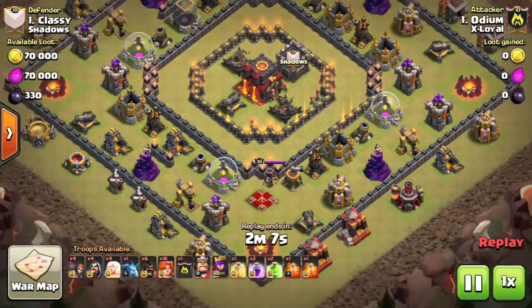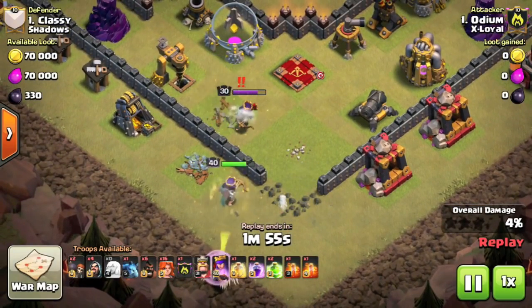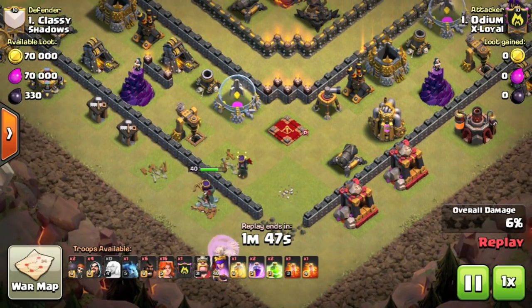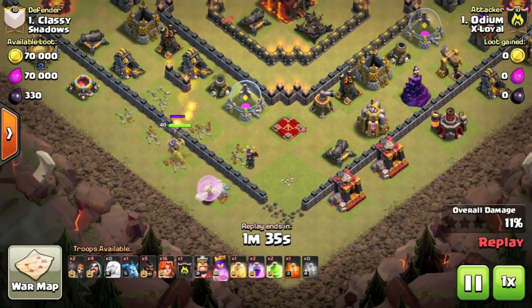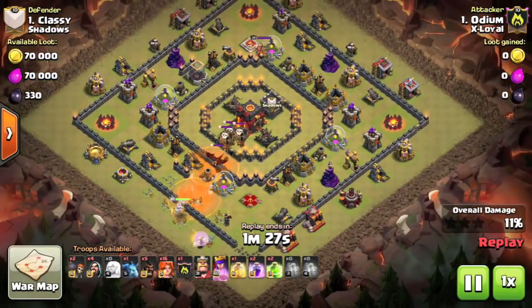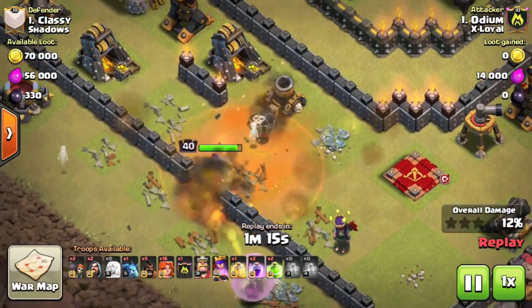The first one is at Town Hall 10, it is the top base, and it's against one of these ring style bases. With this particular attack I would mainly encourage you to really focus on the funnel that is created — it is absolutely brilliant, and he is able to send a stack of Valkyries straight into the core. A queen walk is started right in the south, and straight away that takes out the enemy archer queen, but she also walks along the western side of the base, creating that funnel. A single hog rider was used on the opposite side of the base to lure the clan castle, and two poison spells are used in a line between the troops and the queen, so the clan castle balloons are in the poison spells the entire time and don't even reach the queen.